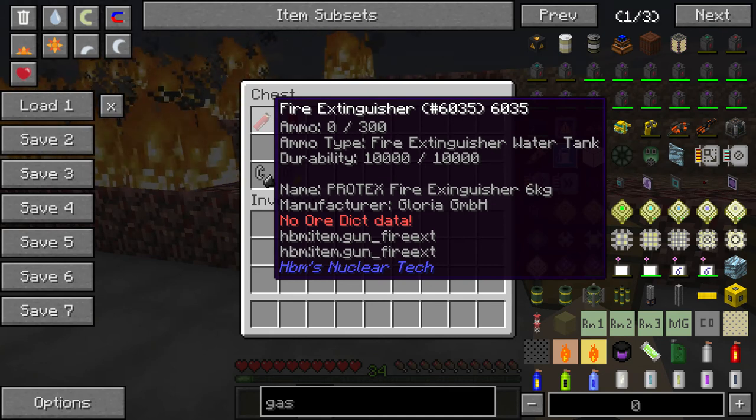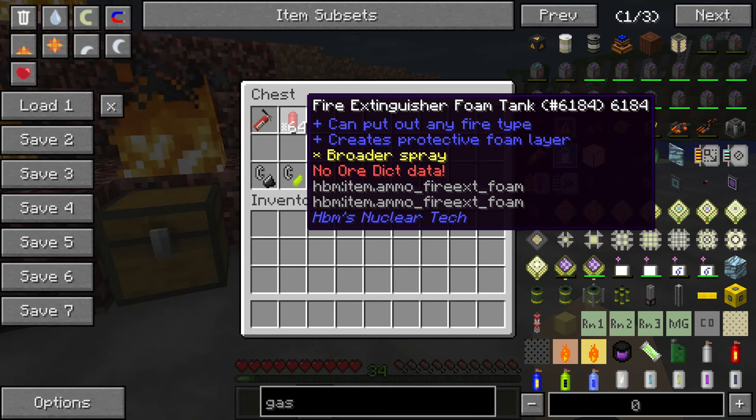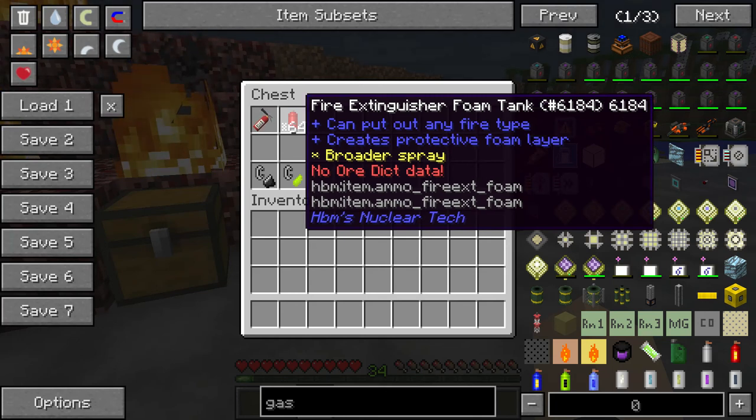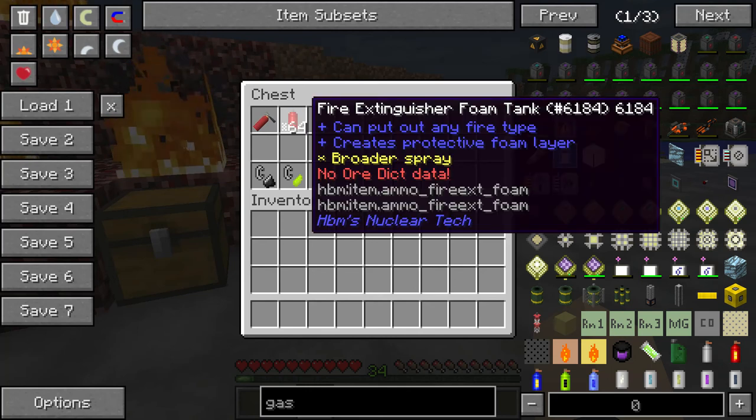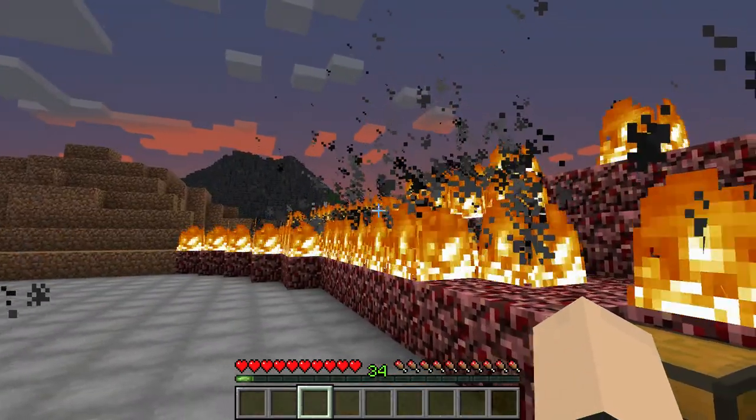The water fire extinguisher uses the water tank. We have the foam fire extinguisher foam tank, which can put out any fire type and creates a protective foam layer, or other spray as well, so you can take out more fire with foam spray.